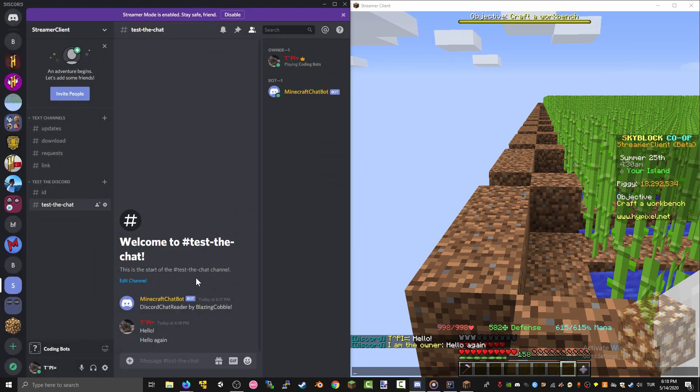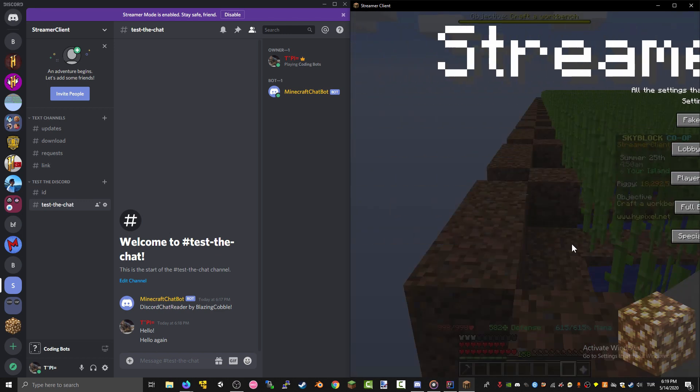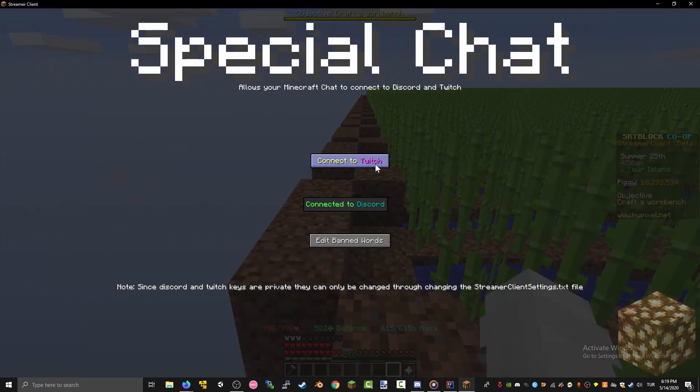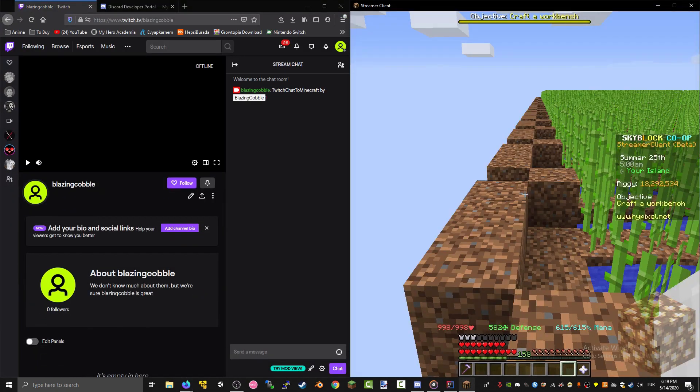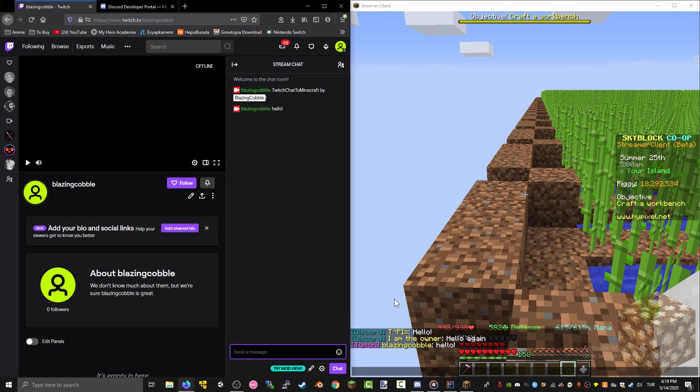I might add role support, but again if this client gets popular enough I would add role support and more. The other option you can connect to is Twitch, and I'll show you that as well. There we go — it shows in the chat. If I write 'hello' it will write 'from Twitch: hello'. To show that this is attached to me I'll use my spam stuff on the keyboard.